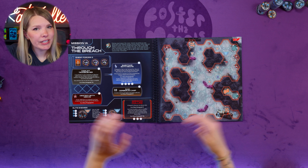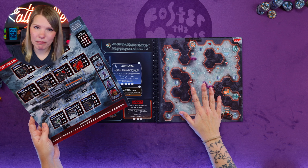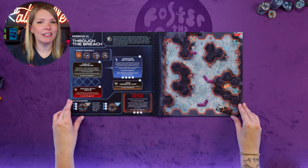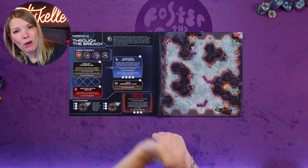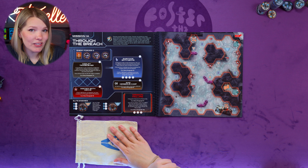Let's talk about setting up a mission using mission 1A, Through the Breach, as our example. Consult the campaign map to see which mission you'll attempt, then open the mission book to that spread and place it in the center of the table. Read the mission rules page and check for any additional setup instructions — if any rules in the box contradict what I'm about to cover, the rules box takes precedent. First, build the enemy bag: find the minion tokens matching those shown in the enemy forces box.